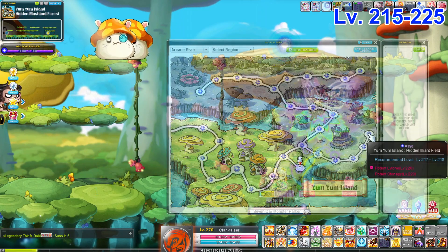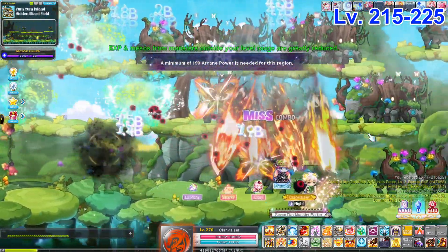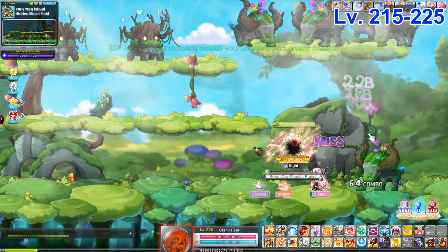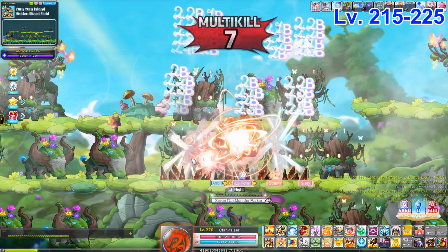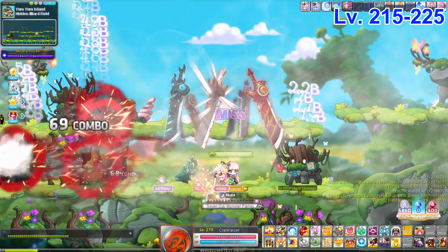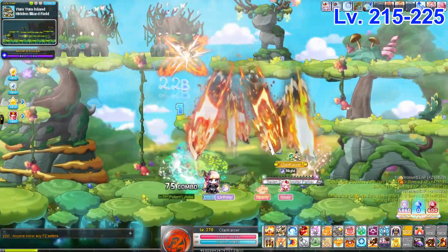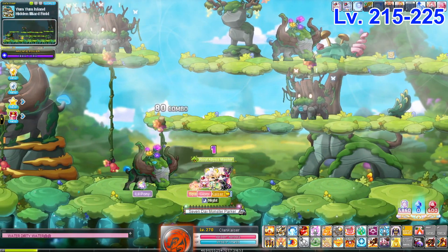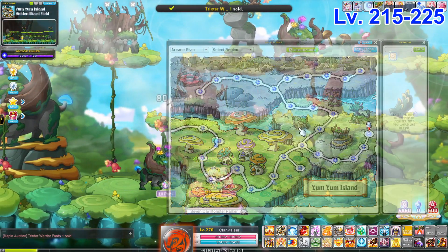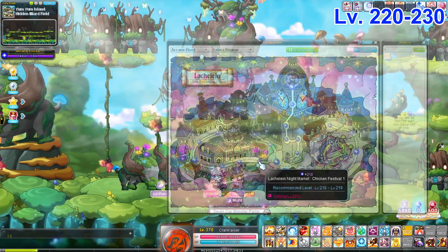Next is the popular Hidden Illia Forest or Hidden Illia Field — a very compact, nice map. It's similar to CLP but more horizontal and bigger. Classes like Adele can stand toward the middle and hit all three levels pretty nicely. For my class, I utilize summons and travel left to right. As always, try what works best for your class since every class is different.